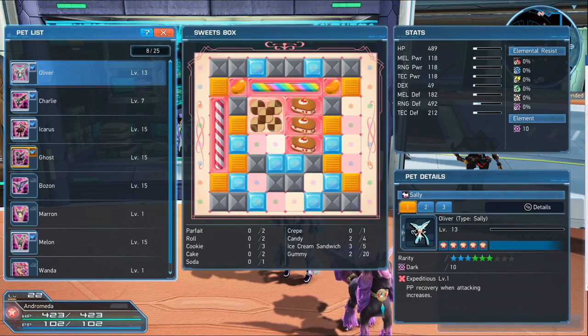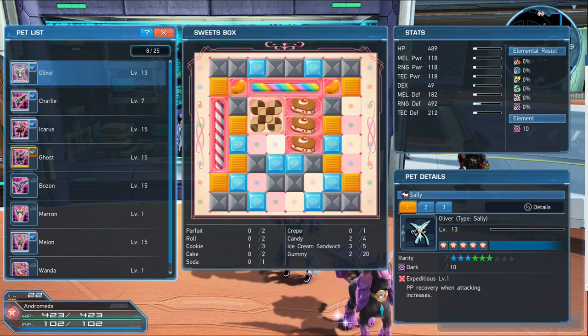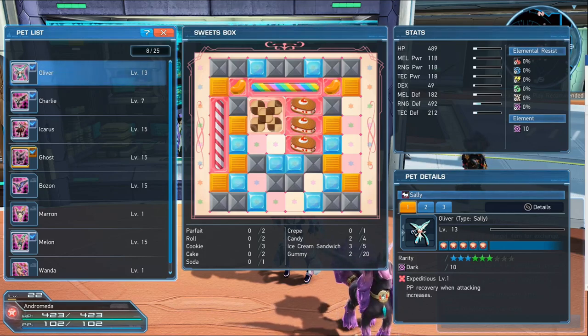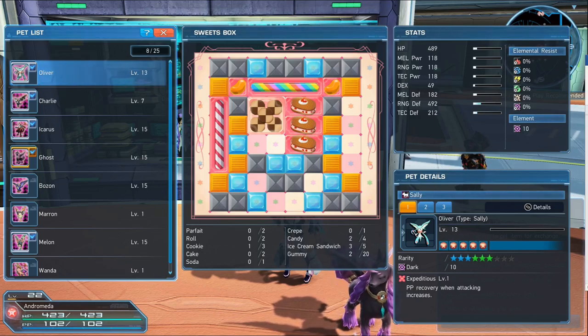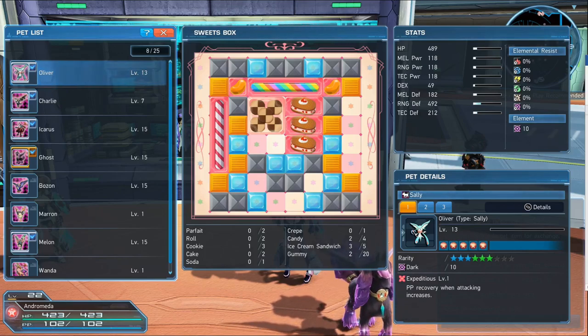Hello everyone, I'm CrystalSnapdragon and in this video we're going to be taking a closer look at the sweets box for your pets in Phantasy Star Online 2. Pets are associated with the summoner class and interestingly they do not inherently level as your character does. In order to buff up your pets you have to feed them your surplus of eggs to level them up, and you use what's called the sweets box. The sweets box is an interesting mechanic — I essentially view it as a mini game because you're trying to fit candies and other sweets efficiently into an enclosed space.